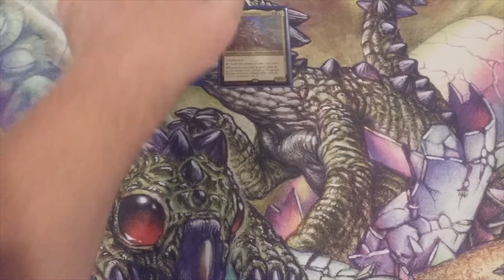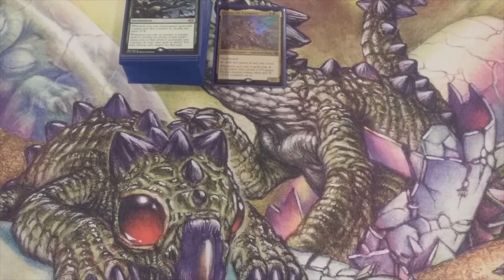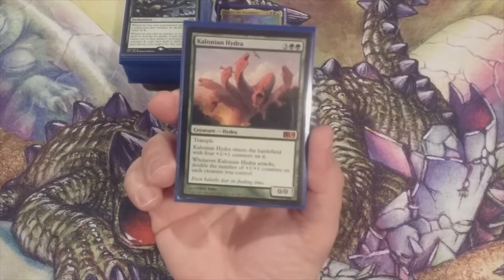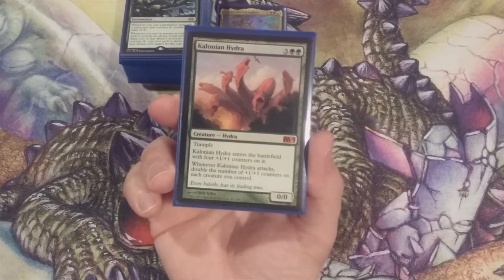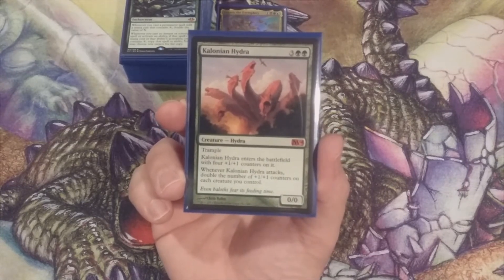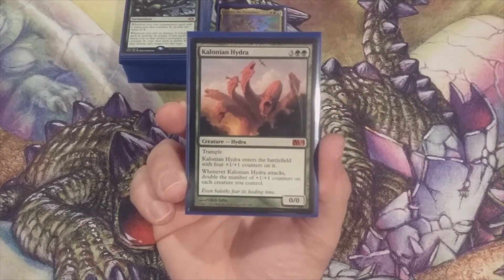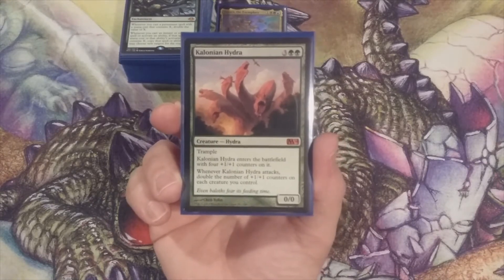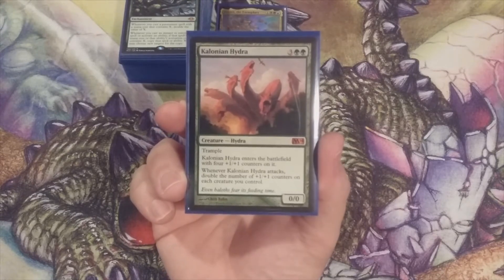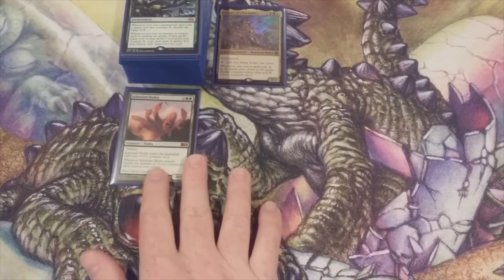We've got two dozen cards left to add before we put together our mana base, so let's get to those cards right now. Here are the last 24. Colonial Hydra — we knew this was coming. Three and two green, comes into play with four plus one plus one counters on it, and it has trample. Whenever Colonial Hydra attacks, we double the number of plus one plus one counters on each creature we control, and hopefully we'll have a lot of them. Colonial Hydra is number one.